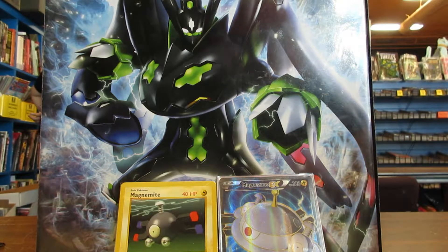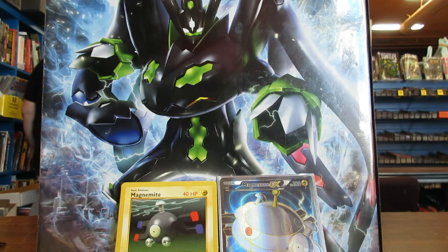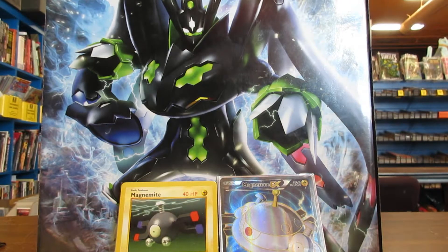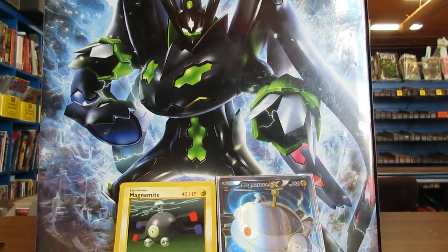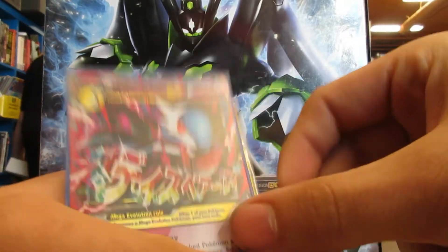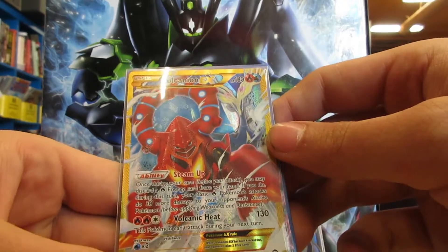For our recap: no holos, but we got a reverse rare Spiritomb, a Shiny Mega Gardevoir EX, and a secret rare full-art Volcanion EX. That's a great haul!